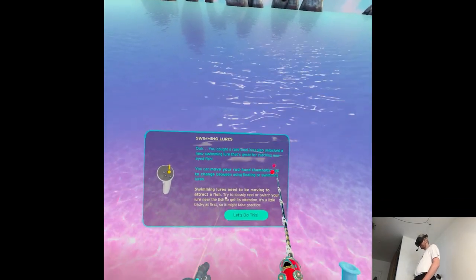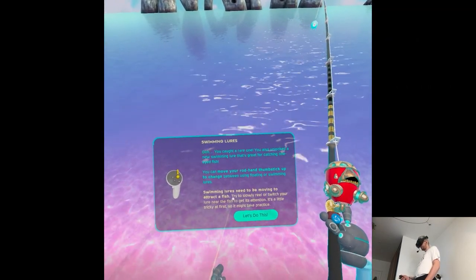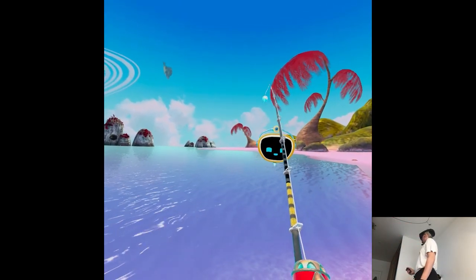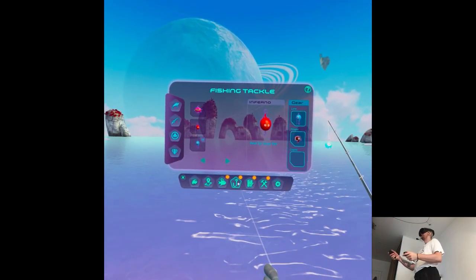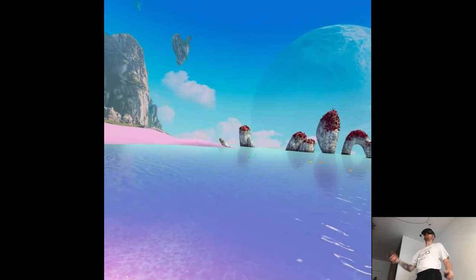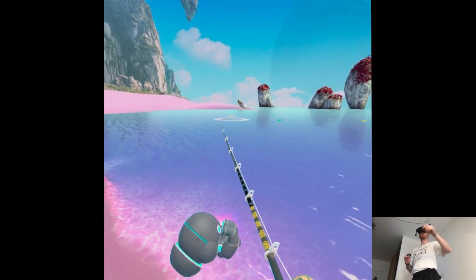You caught a rare one! You've also unlocked a new swimming lure that's great for catching one-eyed fish. You can move your rod hand thumbstick up to change between floating or swimming lures. Swimming lures need to be moving to attract a fish — try to slowly reel or twitch your lure near the fish to get its attention. It's a little tricky at first so it might take practice. What the fish? Is this lure alive or something?